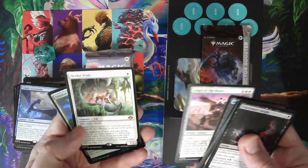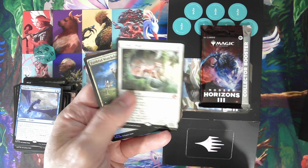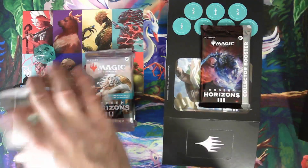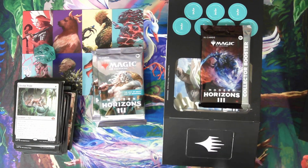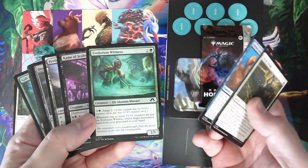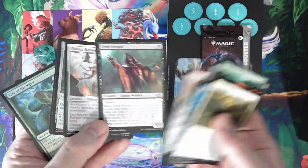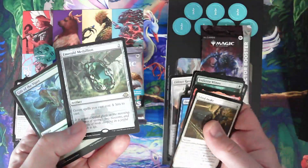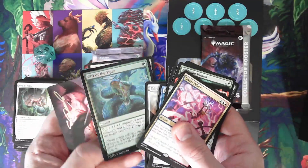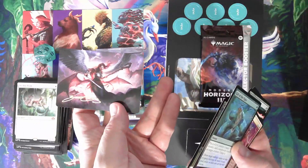Angel of Ruins, Ocelot Pride — yeah, so make a lot of cats. Faithful Watchdog and Mountain, a blank token. Evolution Witness, Grim Servant, Eldrazi Ravager, Emerald Medallion, Invert Polarity, a foil version of Gift of the Viper — that's nice. Flames and a Signature Art Card.